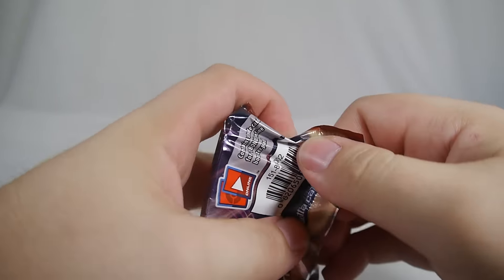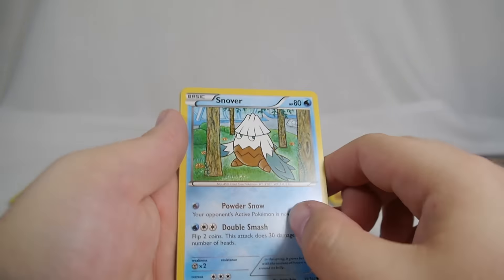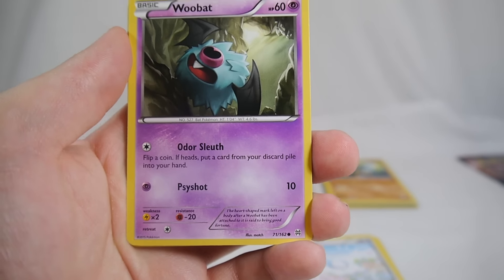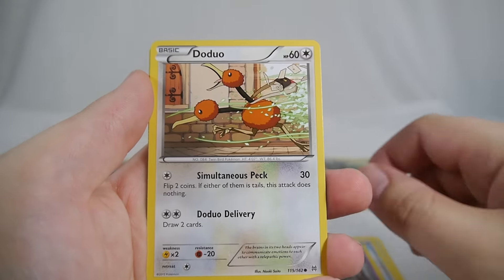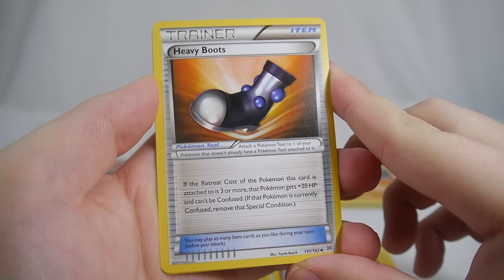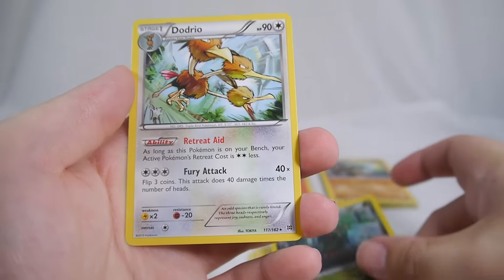One full art EX would really redeem this box. We got a Snover, a Swablu — it looks like it's sleeping, it's adorable — Woobat, which also looks like it's sleeping but that's just what Woobat looks like, and Gastly.